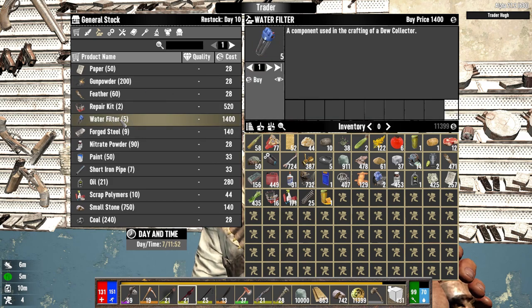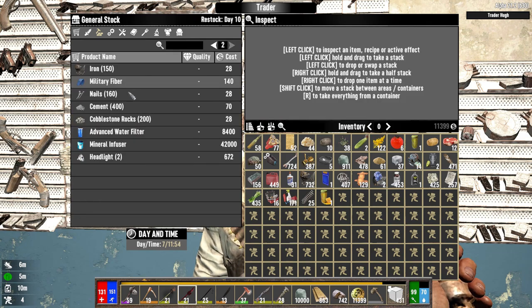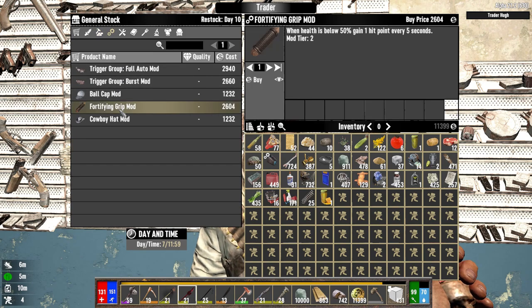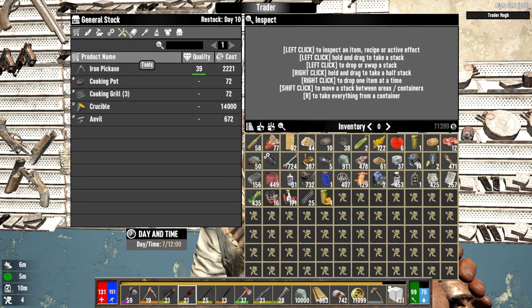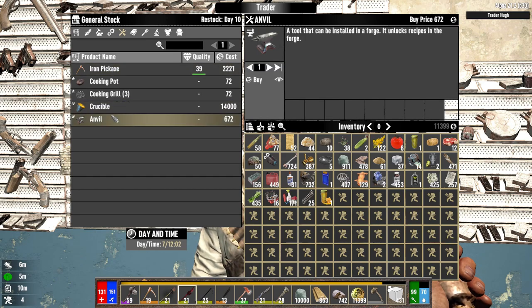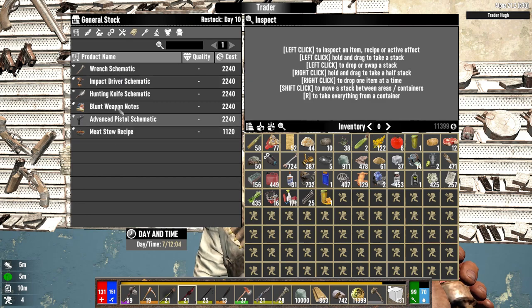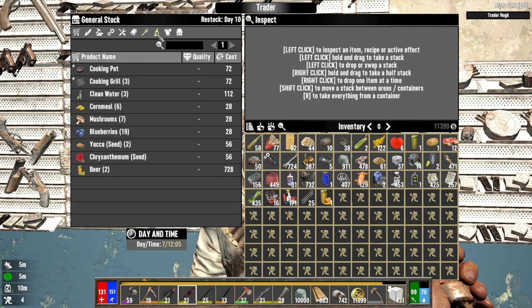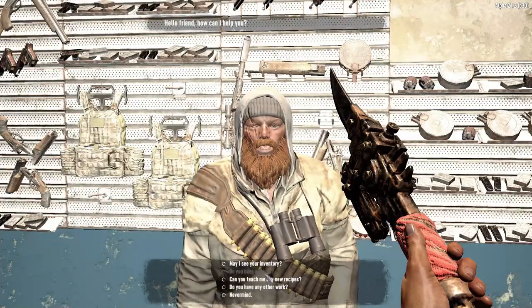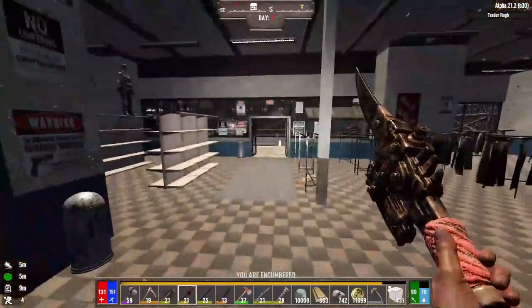Dew collector — I wonder what value that serves in Darkness Falls considering it's so easy to get water at this point. Advanced water filter, mineral infuser — I guess we can make an improved dew collector of some sort. Fortifying grip, trigger group mods — no good mods. Iron pickaxe. I can craft my own crucible, I'm not spending 14 grand on that. In terms of books, nothing great. Food is mid, all he has is an iron helmet. I think I'm done doing jobs for you.